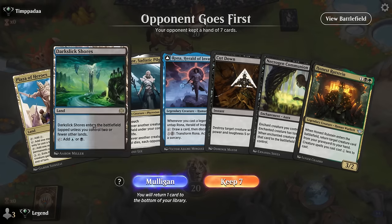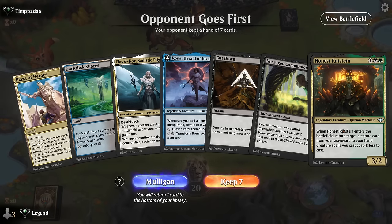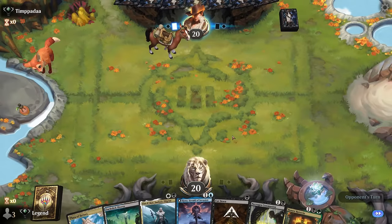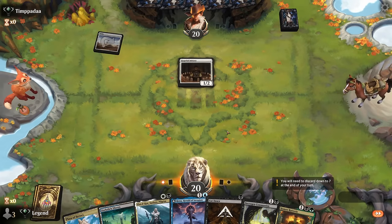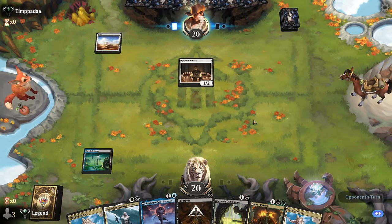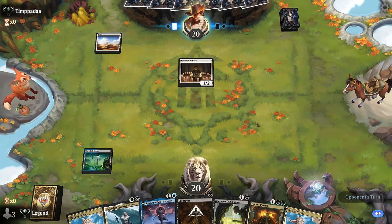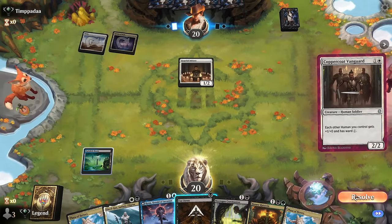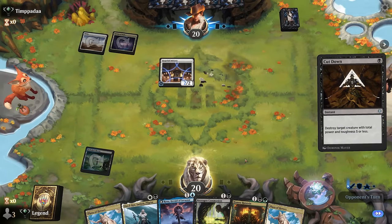We're on the draw with a promising hand — early Cut Down, turn two Rona. Missing Rutstein plus Relic on one hand, and missing Donnitha plus Bartholome on the other. We'll see which of the two combos we're going to get. Turn one Planes Initiate — good target for Cut Down. Can wait and see if they present something scarier. Thalia is not the biggest problem for our deck — it doesn't stop the combo and we're mostly a creature deck. That's going to be a Vanguard — can take that out with Cut Down. Take one, Rona can block.